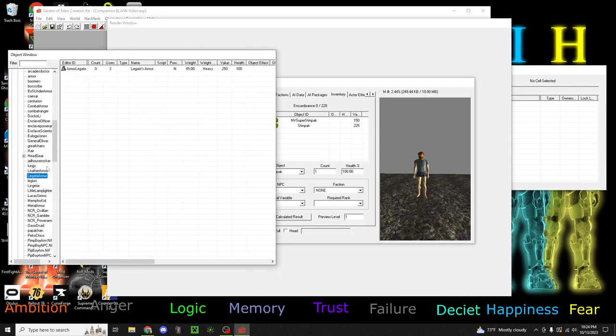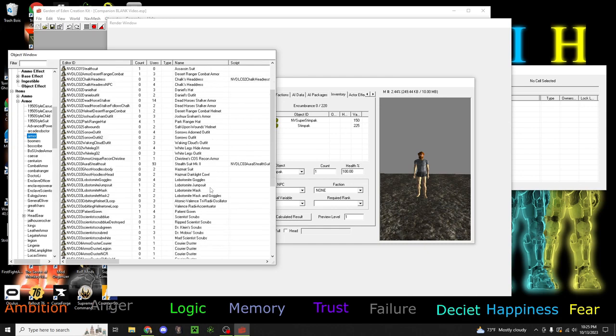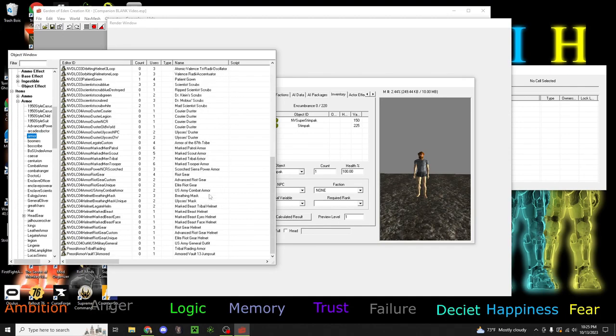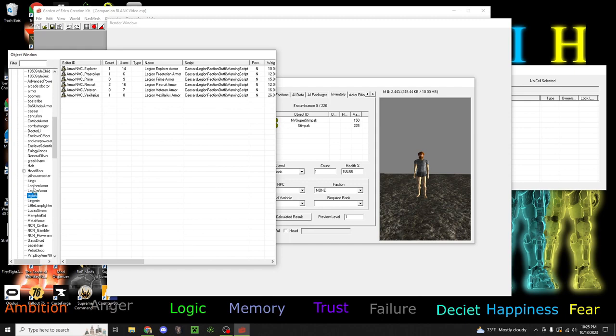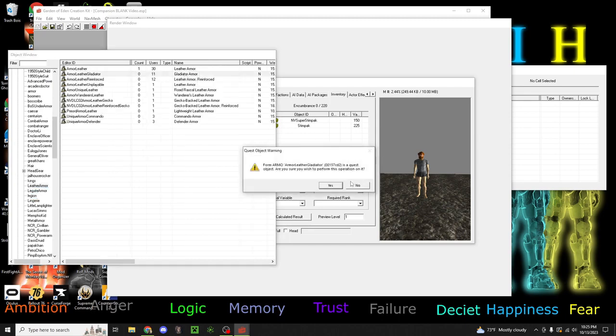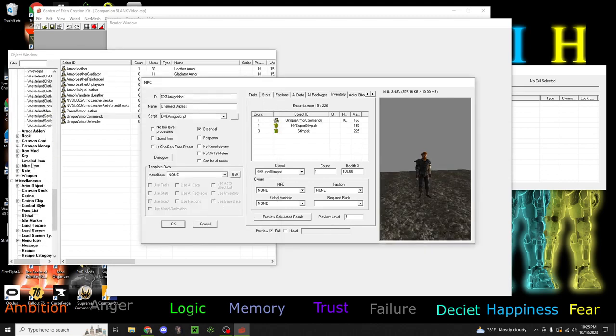So this is usually the part that I will take a while with. We're just going to go over here and I won't try to spend too long on this. I want his face to be shown. We'll go with commando armor.